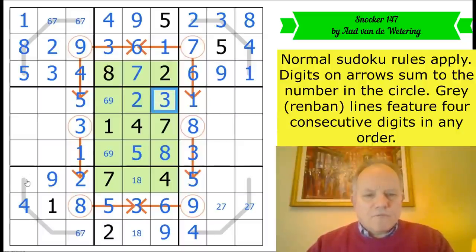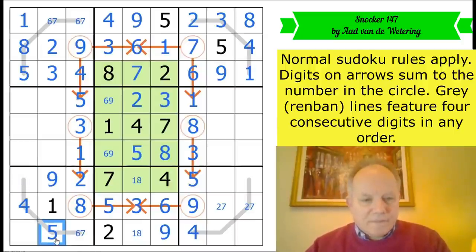Now what about this renban line? It's got to have a five on it somewhere because you've got to join four with either six or seven. That five says it's not there, so I can fill in a five here. But this could be three or six.